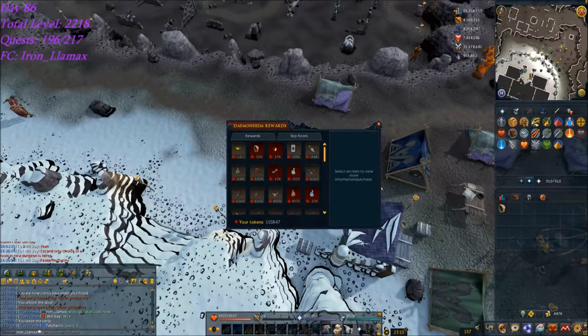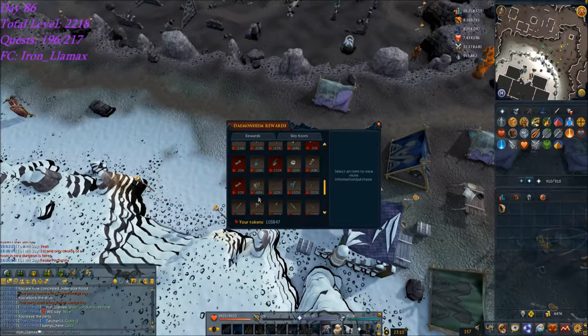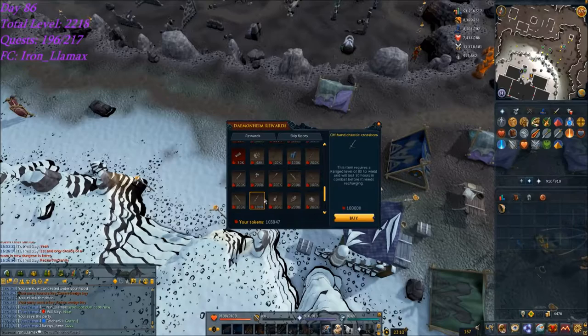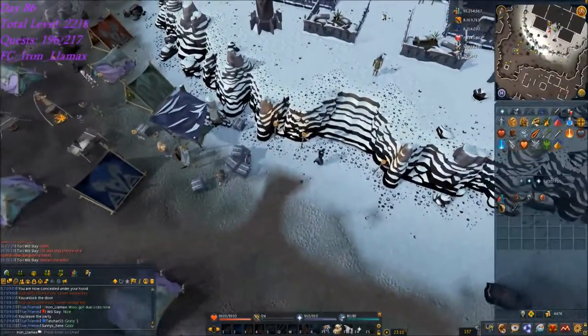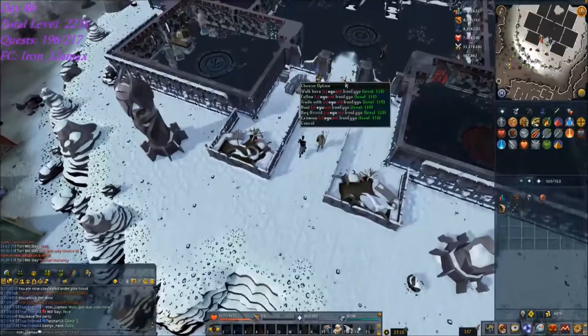Already like 5pm, getting close to daily reset on day 86, but my dungeoneering has been paying off. Let's see that offhand chaotic crossbow. Got both of those now — dual chaotics — as well as the chaotic staff.